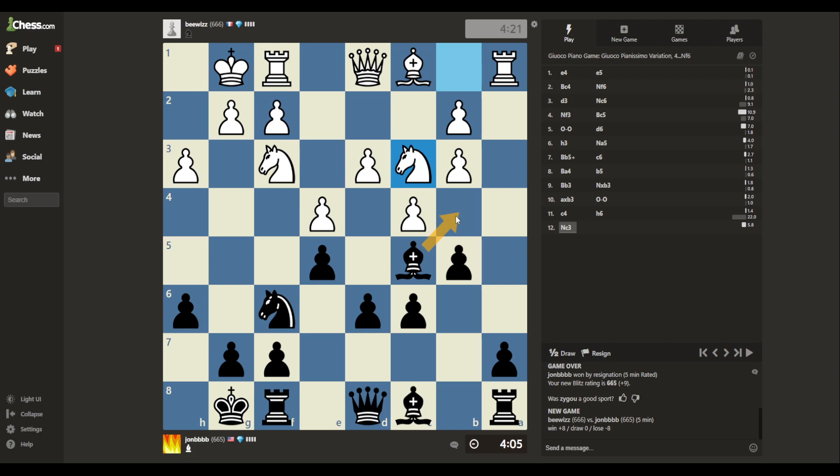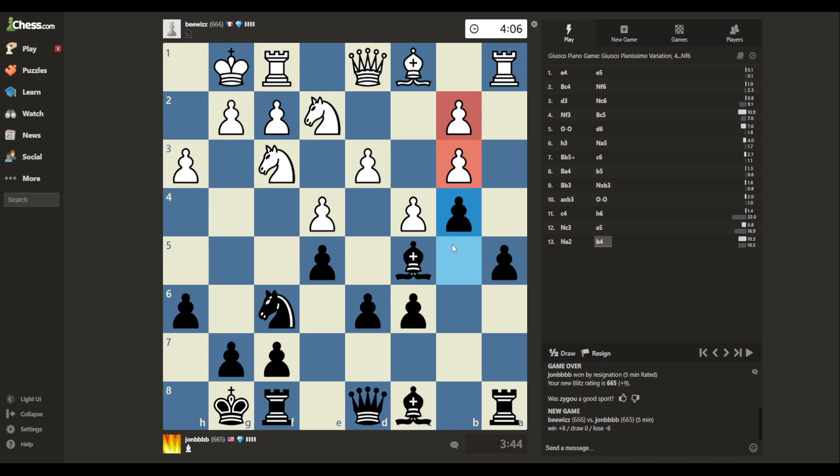That looks like a nice spot. If I go here, I'm attacking the knight, but I want to stay on this diagonal. I'm losing a pawn, aren't I? Oh well — I'm fine. I really want to push that pawn, so let's do it. Keep those guys bottled up, take away another square from the knight, prevent this trade. If he pushes this pawn, I take, he takes, and then I win a pawn. We're doing okay, guys.